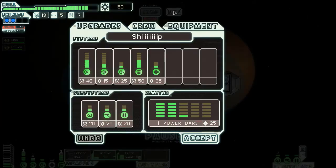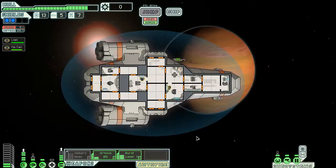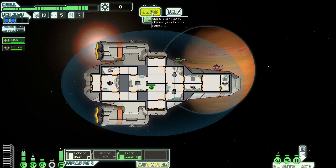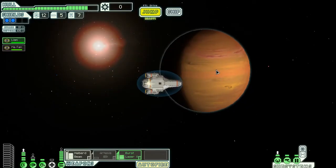So what do I need? 50 scrap. Should I use all of my resources to upgrade this? Yeah. Now I can have this and this. What does that do? 2 damage per room. What does this do? 2 damage, pierces all shields. And this? 3 lasers, 1 damage. Okay, you can go back to being the pilot, you can go back to being the shield dude.